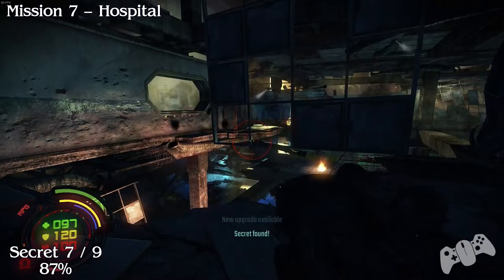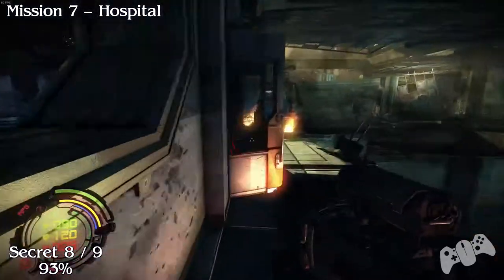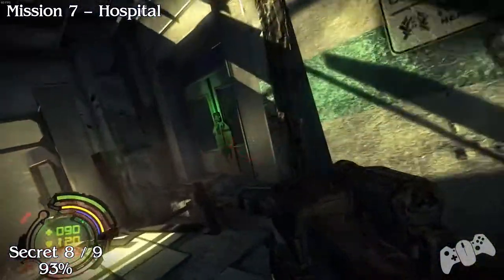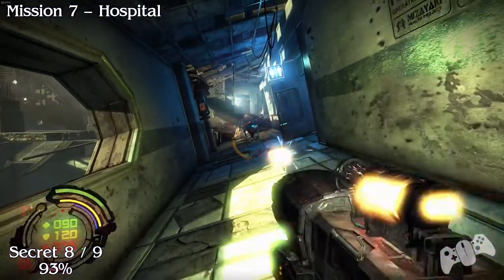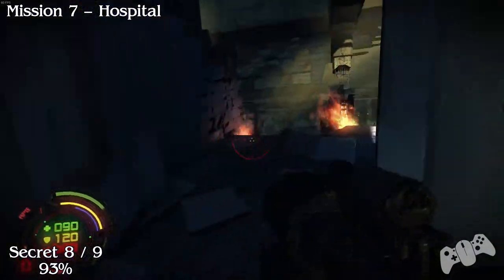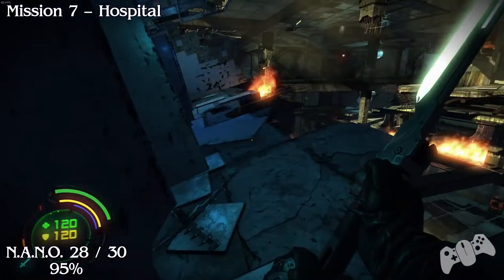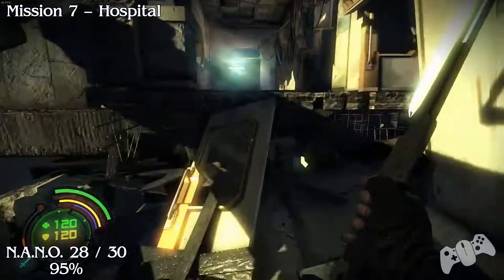Now you need to clear this area out to actually proceed with the mission. Once you've cleared it out, you are permitted to go through this door, shoot any bad guys that come at you, and go for the door to the right. This will be secret number 8. Just be careful of any enemies that will come after you when you pick up that last secret.